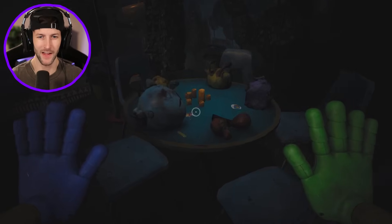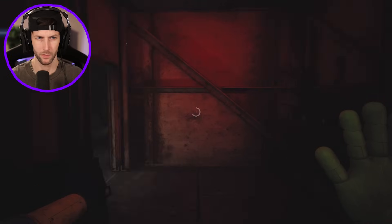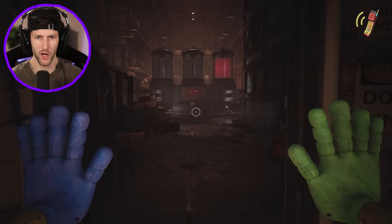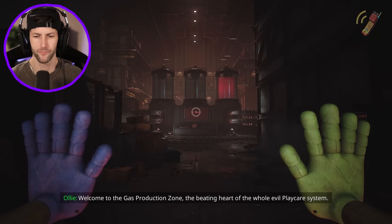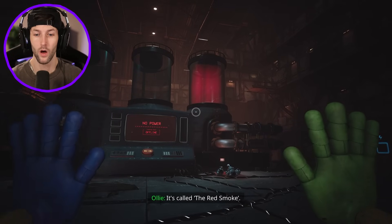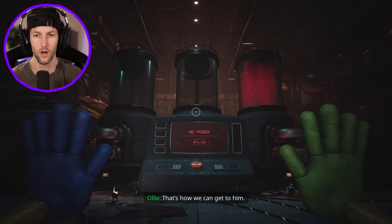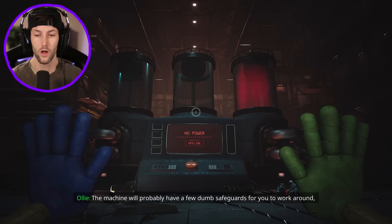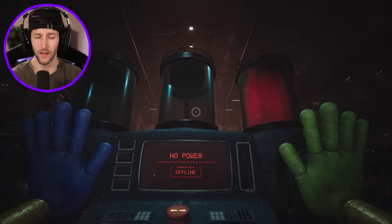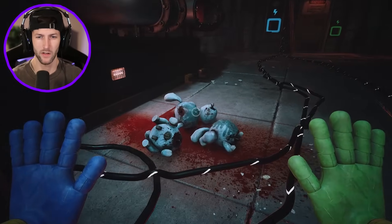Whoa, look at this — there's a little tea party set up in here! I kind of like Play Care, even though it's probably very scary when the lights go out. The red smoke is headed off to the right, and we need to make it go left instead — that's how we can get to catnap. The machine probably has a few safeguards to work around. We need the power on, but there's no power yet.